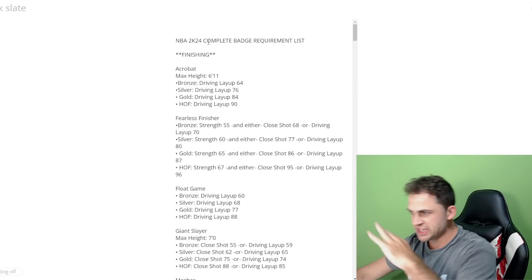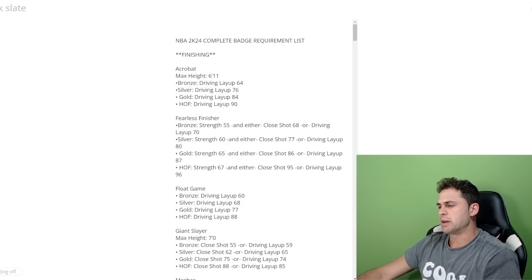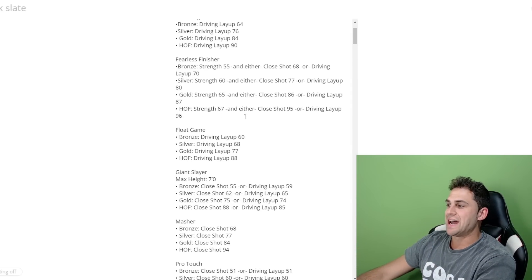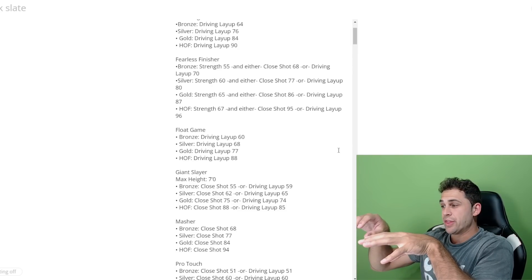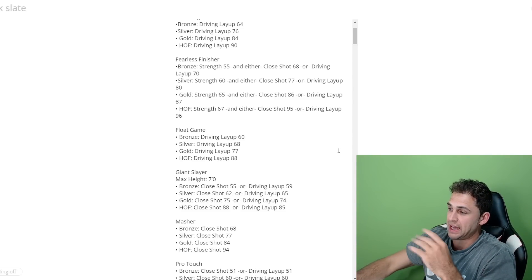Starting with finishing badges: Acrobat has a max height of 6'11, with ratings of 64, 76, 84, and 90 for hall of fame respectively. For Fearless Finisher at hall of fame, you need 67 strength and either 95 close shot or 95 layup. You're going to see a lot of these badges where you have a base rating and then need either one or multiple attribute ratings to meet requirements.